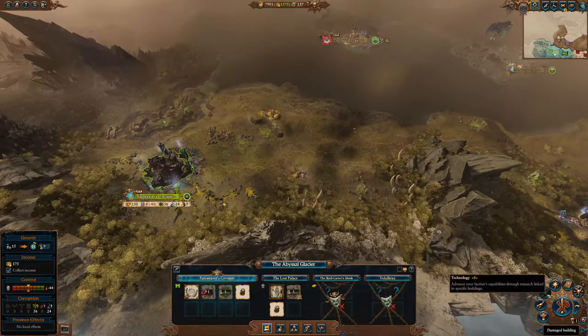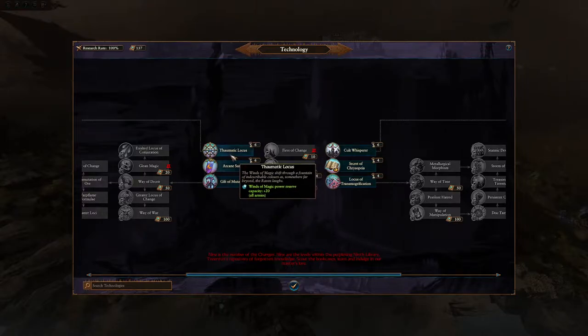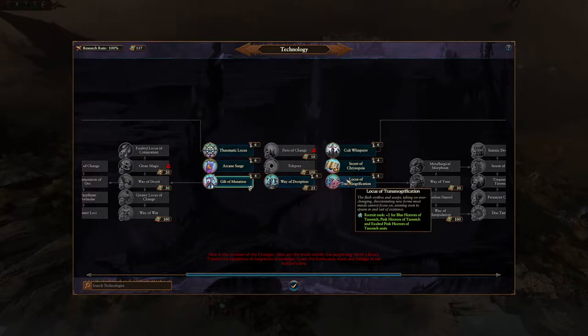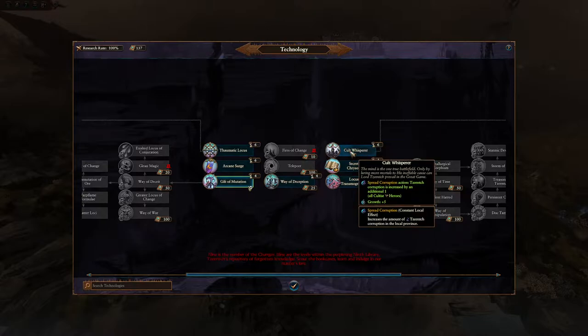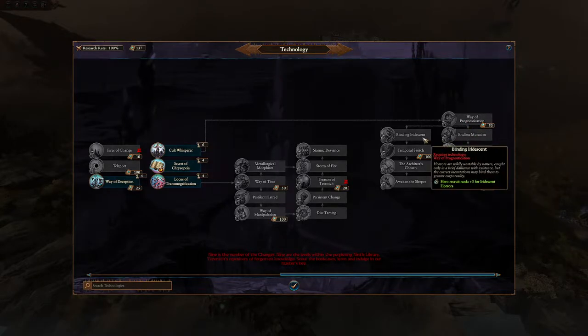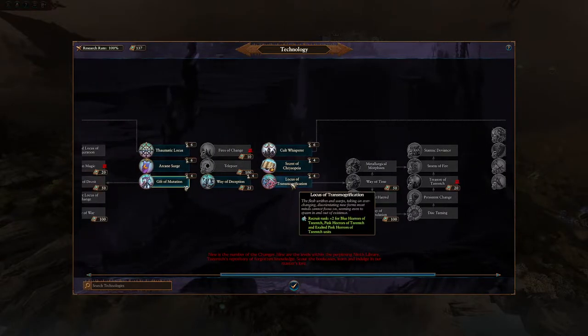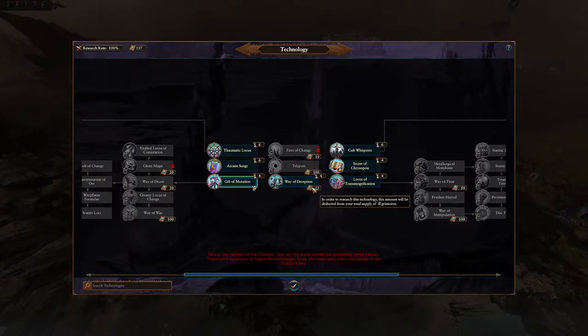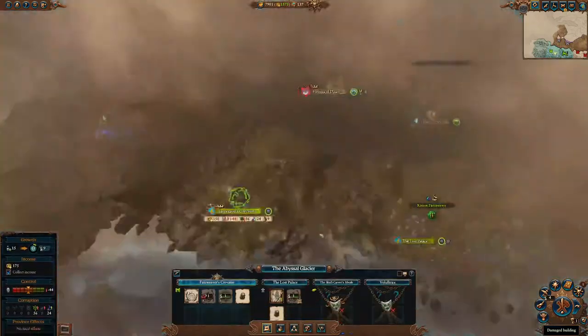With that, we've got our first turn mostly done. Going into the tech tree, there are a couple of really quite strong things to select right off the bat. I pretty much always take this one, as it gives a little bit of extra armor to Marauders and reduces recruitment cost for units across the board. This other tech is also not terrible — it unlocks the ability to open gates and gives increased casualty replenishment for heroes. Just be aware that some of these things do cost grimoires to research and they open up additional options in the Changing of the Ways section.